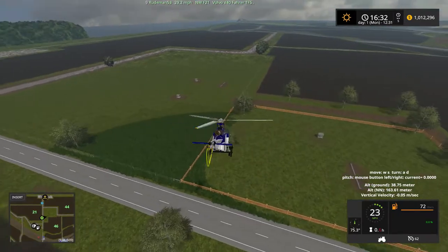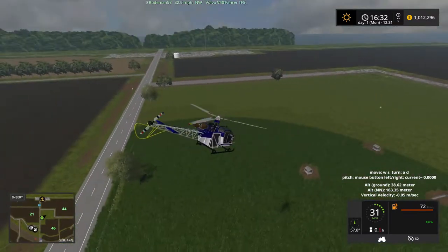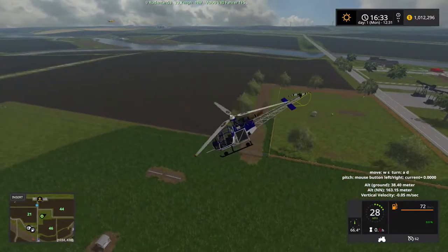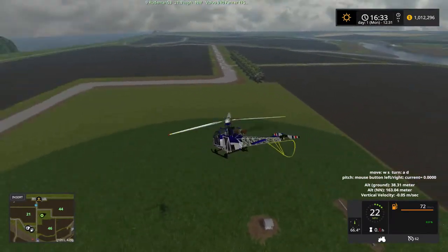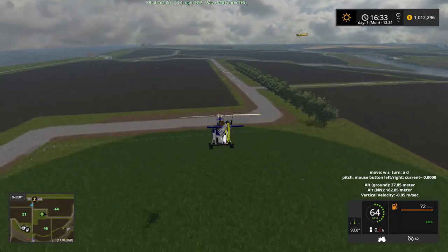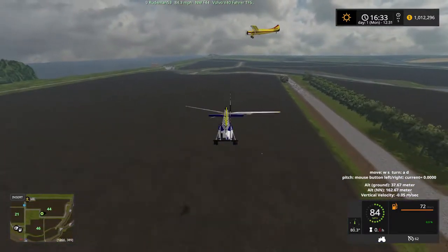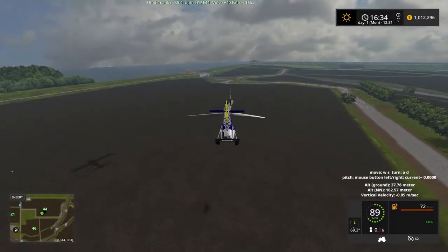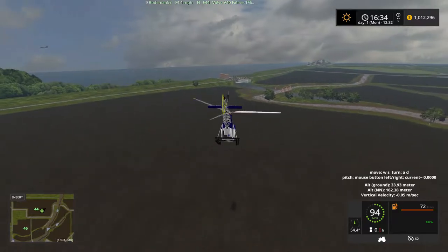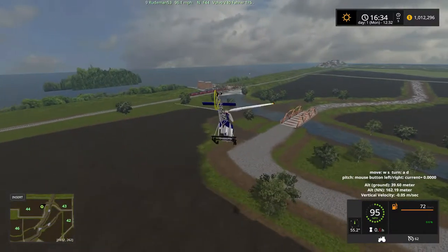I don't know what this is — sheep or something? I'm not sure. As I said, the signs say not to use it. There's a sheep down there. I don't know if this one says don't use. This is cattle and sheep. There's a great big dam over here, and a nice big bridge over the river.